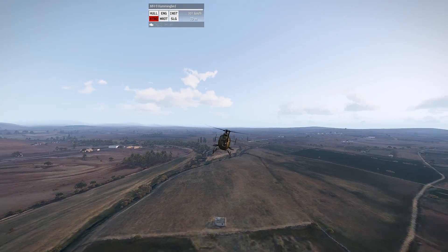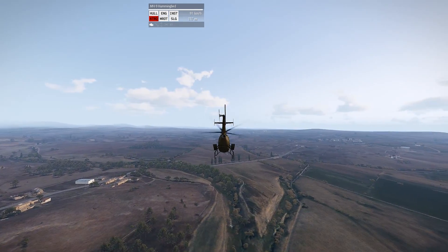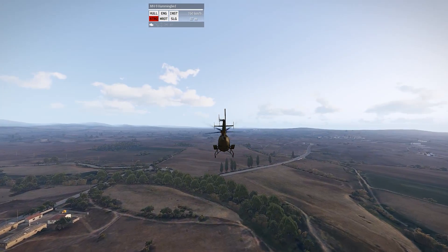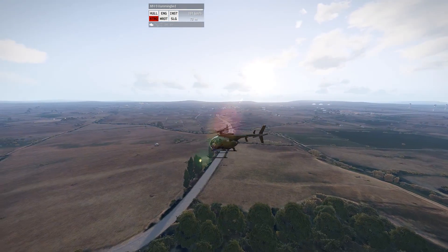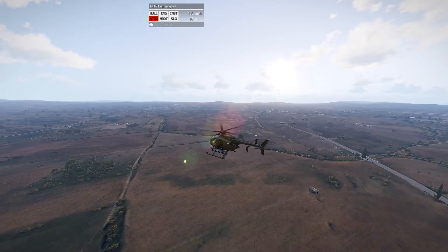Now if you want to flip your helicopter around to get that forward momentum and fly without your anti-torque, you're going to want to hold Shift and get enough altitude. In a Hummingbird, this is about 200 meters altitude. Ghost Hawk, about 250. Blackfoot, about 350.